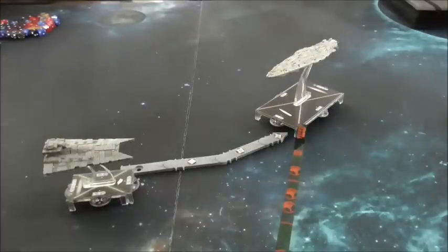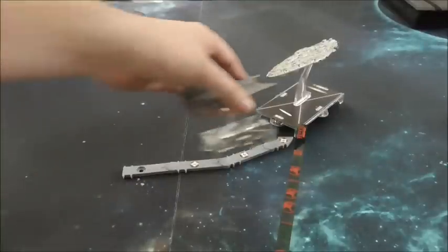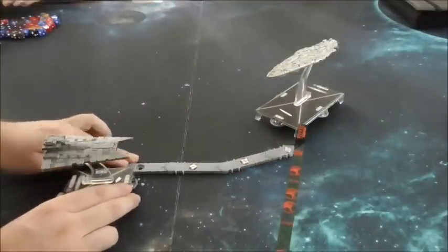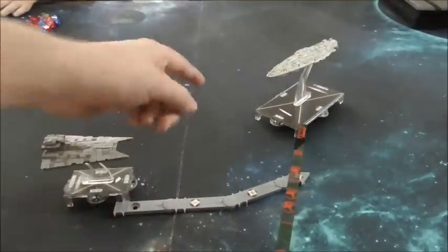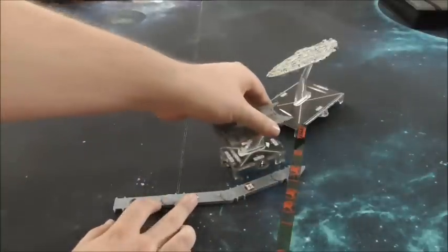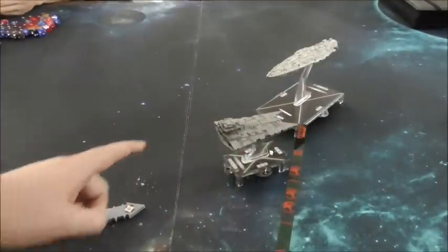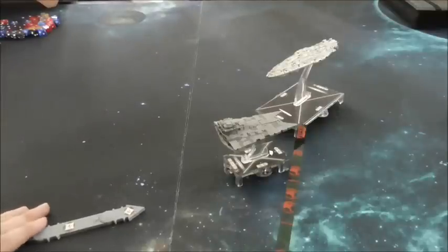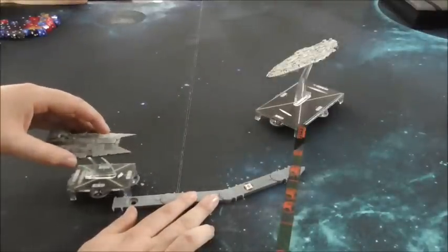In this example, we're activating with Demolisher, and if we do a regular outside turn at speed 3, we're going to end up in terrible double arc from the MC-80 and almost certainly die. On the other hand, if we do an inside turn by placing the maneuver tool on the other side and turning inwards, we end up slightly closer in — not only do we score a double arc ourselves, but we manage to just avoid double arc of the MC-80. And to boot, we've also blocked it per our earlier video.